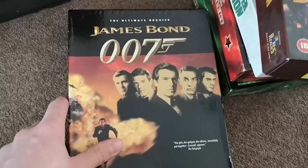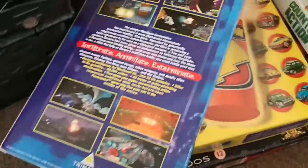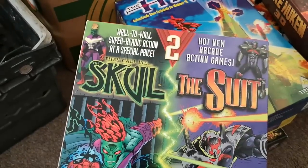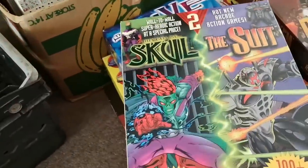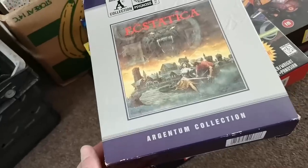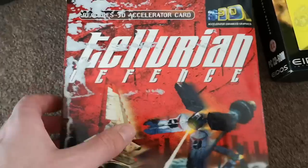Here we have James Bond 007: The Ultimate Dossier, Ignition, and The Hive — which looks cool actually, it's like Beast Wars-type graphics. We also have wall-to-wall superhero action at a special price, hot new arcade action games. We have They Call Me the Skull and The Suit, which is cool. We also have — oh, this is Extatica — and the Argentum collection. Next up there's one that looks like it has damage — oh it is, oh that's a shame. And Terraria... I can't quite read that.